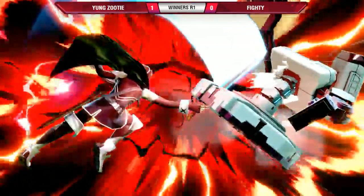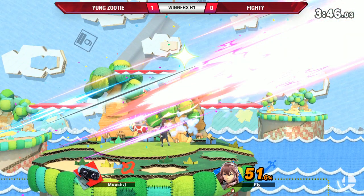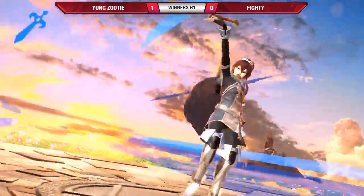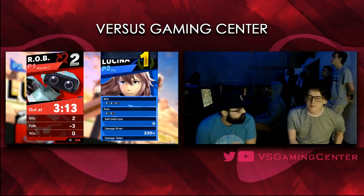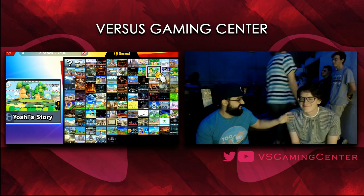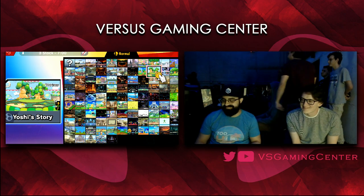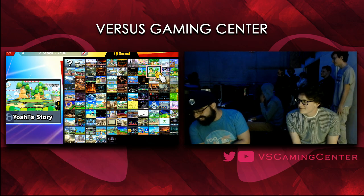It's really obnoxious for ROB — that's a punish. And if that was Marth, that wasn't gonna kill either — that was Lucina. Marth sucks. Fighty on the board! I'm not gonna say I was doubting Fighty, but it looked pretty rough that first game, and even the start of that second game. If it wasn't for that SD on Zutty's part, I feel like it would have been a different outcome.